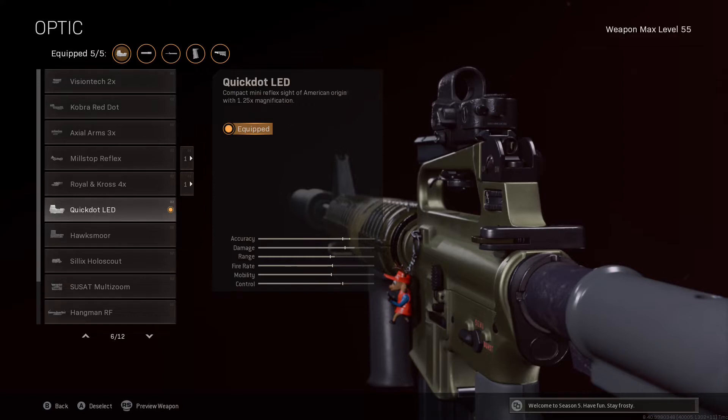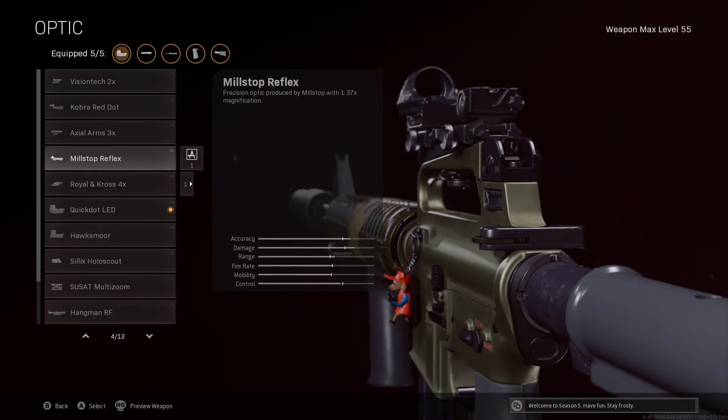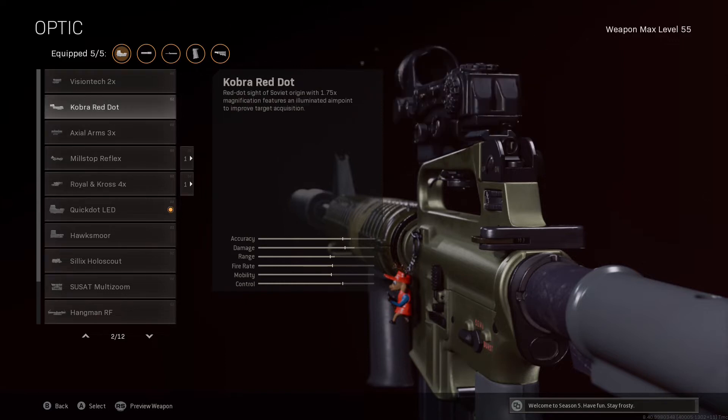In order to make the most of that vertical and horizontal recoil control, I want to use a sight that's nice and clear compared to the iron sights, and the Quick Dot LED was what I went for. It's completely up to you what you want to go for — the aim down sight time penalty from these sights is only about four milliseconds. Options include the Hawksmoor, the Milstop Reflex which is a tiny bit more zoomed in, or the Cobra Red Dot which is around about 1.5x zoom.